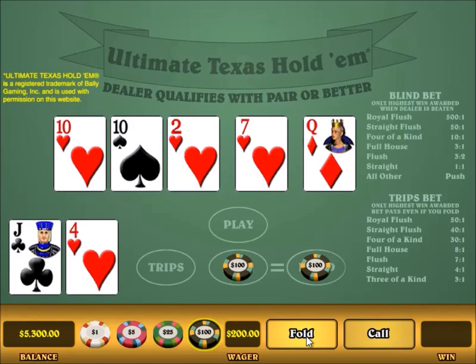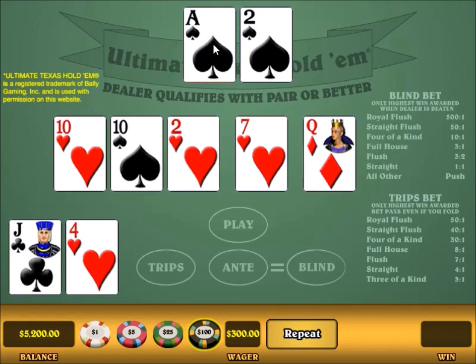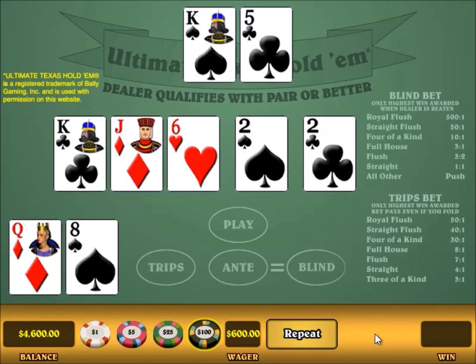First let me show you what happens if I make a mistake. I'm going to incorrectly click fold. And the game kindly tells me that I made a strategy error. I'm going to change my mind and click call. And I lost because the dealer got this ace. But as I always say, in the long run it's not important whether you win or lose, but whether you made the right bet or the right call — which I did there.